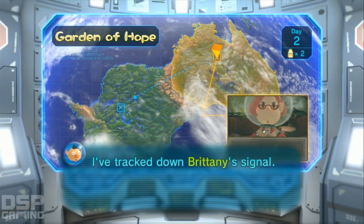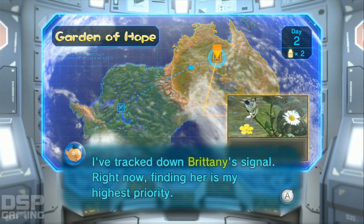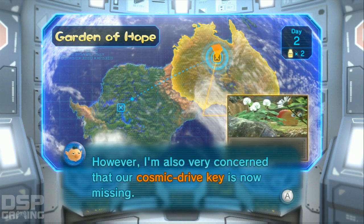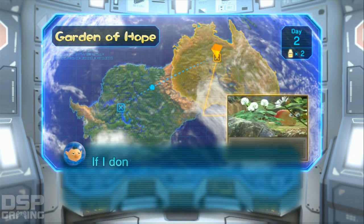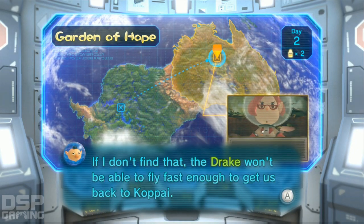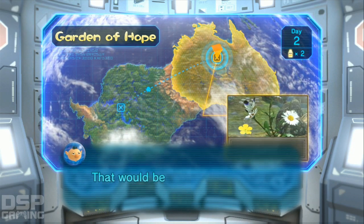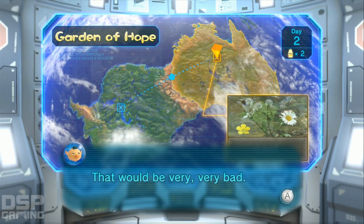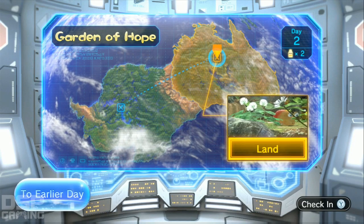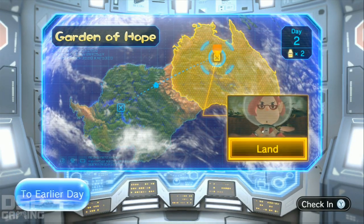The Garden of Hope — I've tracked down Brittany's signal, and finding her is my highest priority. However I'm also very concerned that our cosmic drive key is missing. If we don't find that, the Drake won't be able to fly fast enough to get us back to Koppai — that would be very, very bad. All right, I guess we gotta land at the next area.